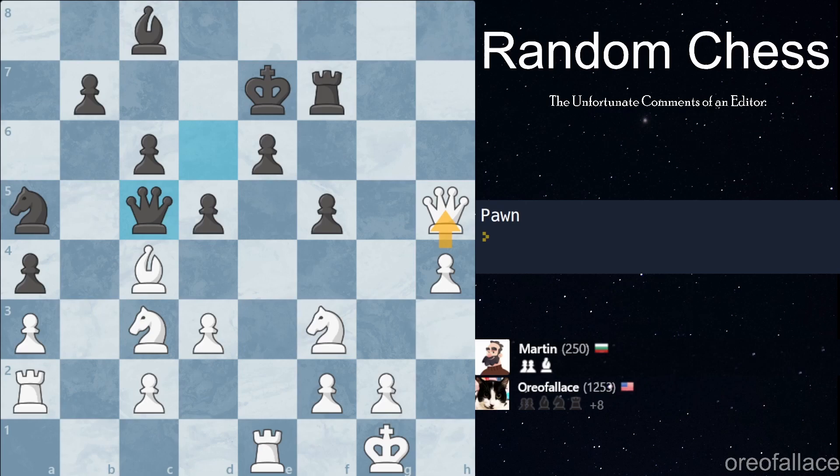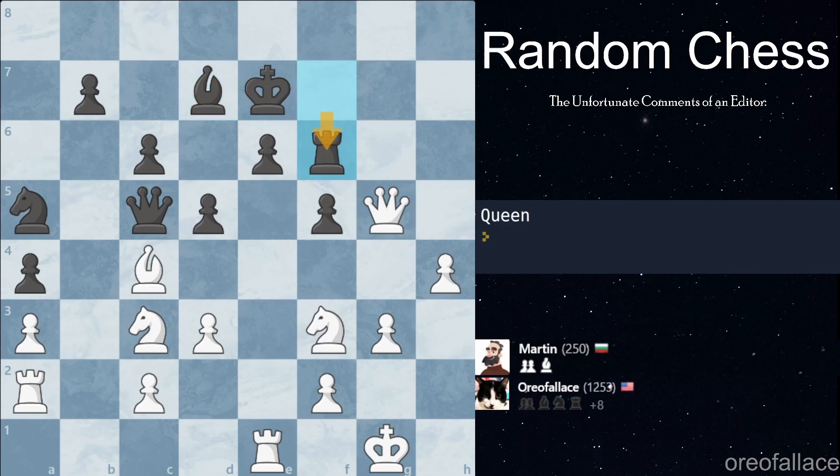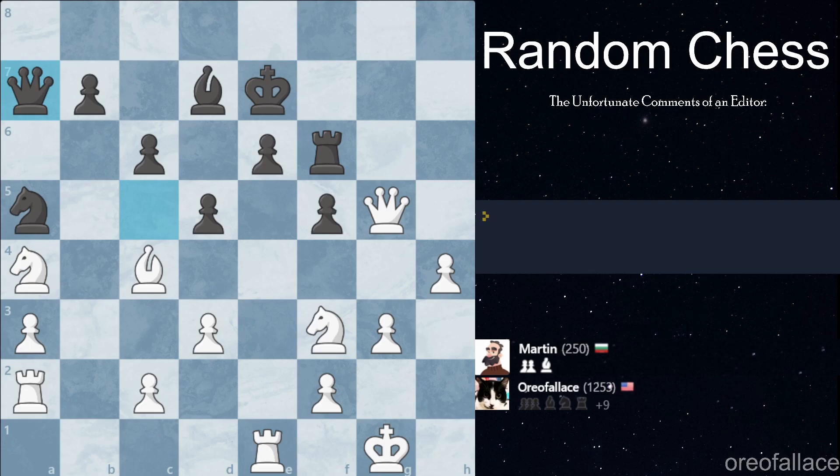We get a pawn move — we can't push this pawn unfortunately, but we can strengthen our pawn structure. Have you noticed how this bishop has been hanging this entire time and Martin just flat out refuses to take it? We're on move 31 and Martin still has not taken this bishop. We get a queen move — we're gonna give a check. I expected Martin to block. This is good because now he can't recapture and this rook is actually pinned — immobile. We get a knight move, we're gonna capture this pawn and attack the queen.